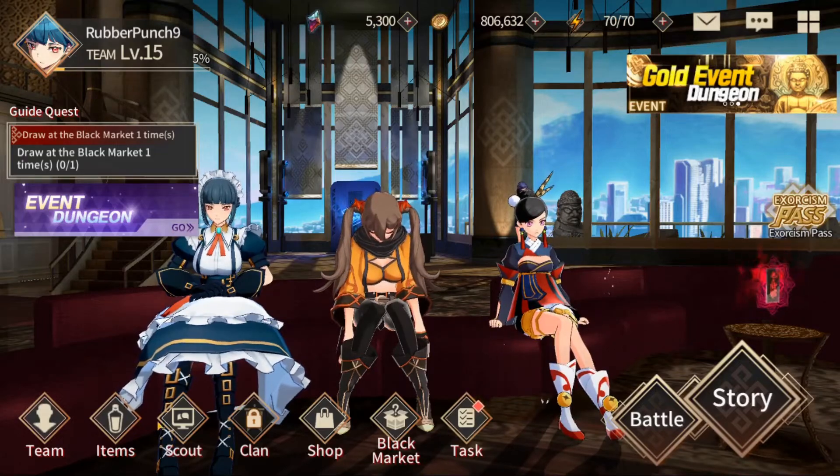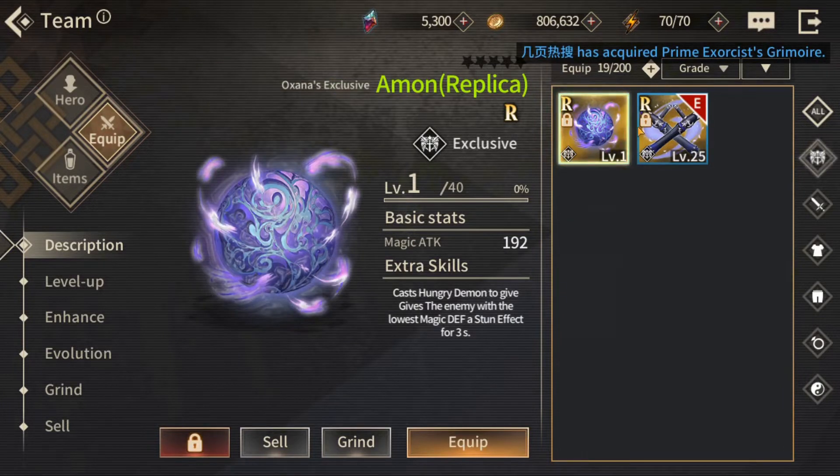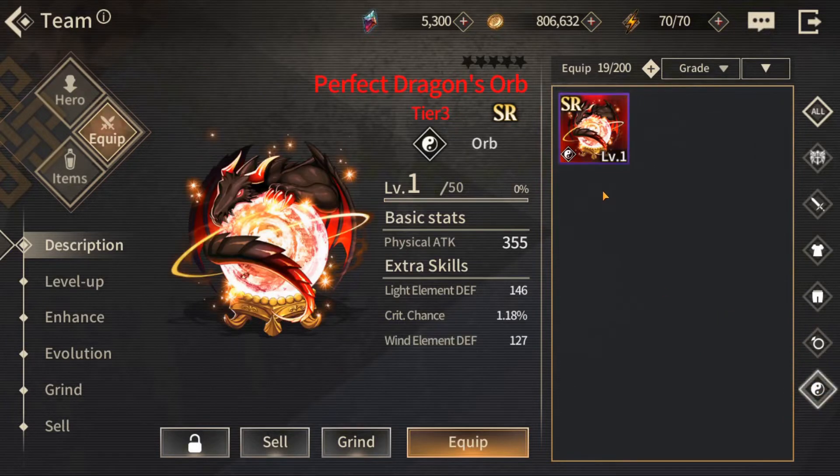Now let's see what I got and why I did what I did. Starting here, I got Hayna's R weapon — this is exclusive to her, it's the replica version, not the SR, still no problem. I also got Oxana's exclusive armor, so now I know I want to build those two characters. Between those keys and that one multi I got Protective Knight's token SR. I don't know who I'm going to use it for, but it's SR and it's good. Lastly, I got Perfect Dragonzorm — can't even equip this yet, we're not that far, but when we do get there we are set to go.